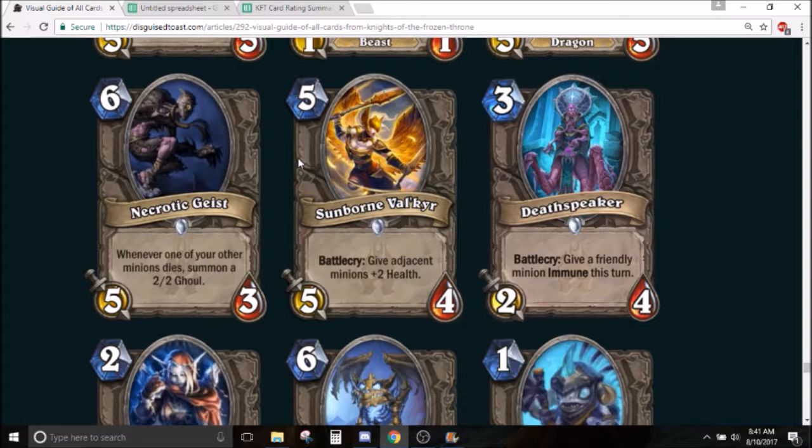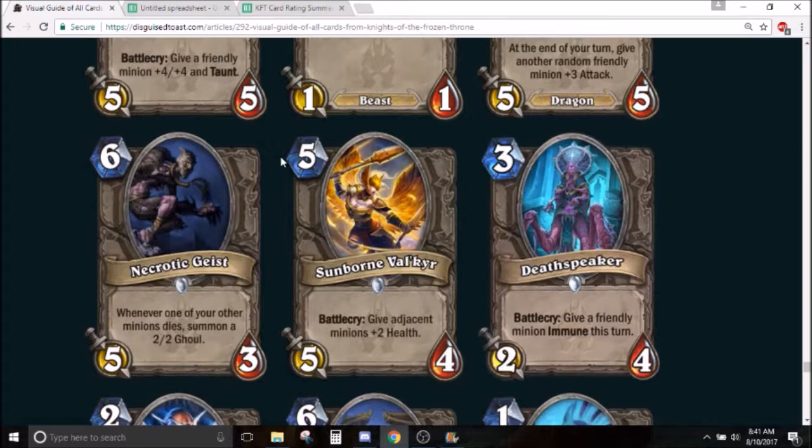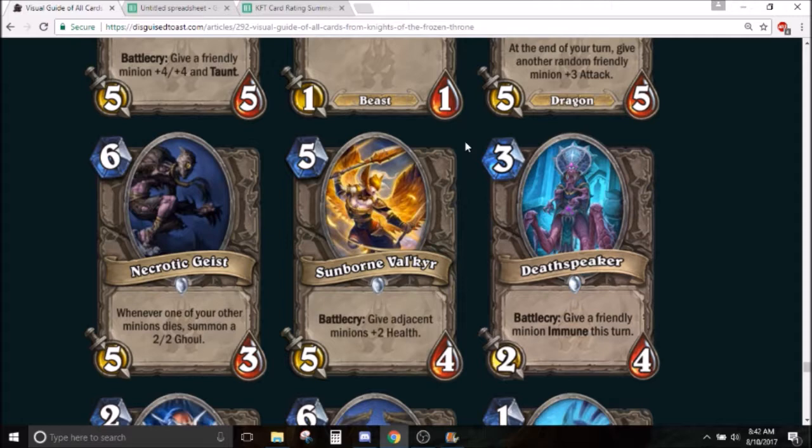Soulborn Valkyr — 5 mana 5/4. Battlecry: give adjacent minions +2 health. For the most part this is arena filler. It serves the same problem as Necrotic Geist — you want to play it in a deck that has dudes on board, and that kind of deck just doesn't really want 5 mana 5/4s. You could say maybe Paladin fits this card, but there are better things you can be doing as Paladin on turn 5. Even if you get the best effect out of it, it's a 5 mana 5/8, which is ultimately just not good enough for constructed.